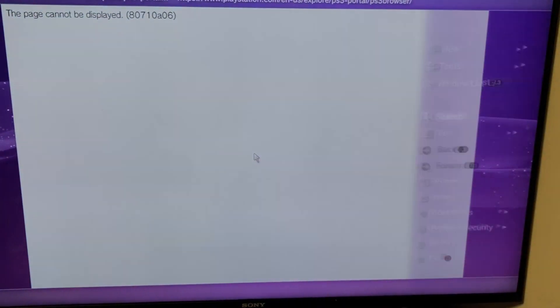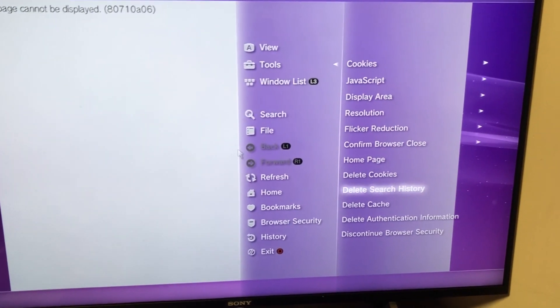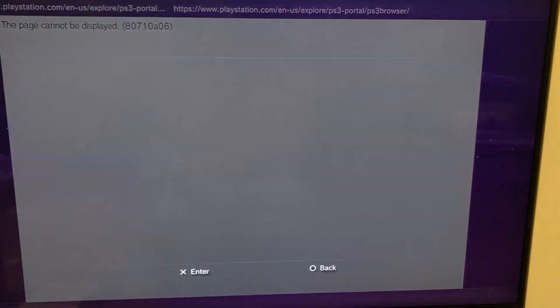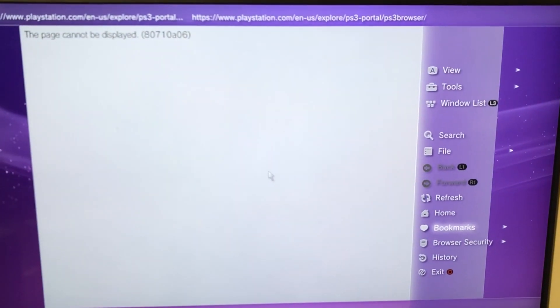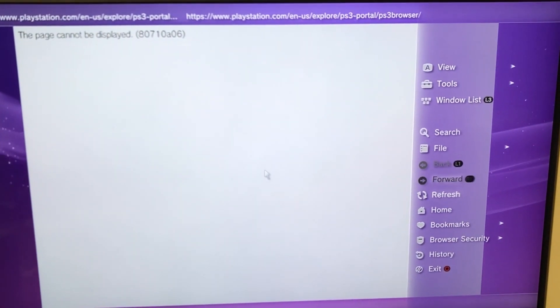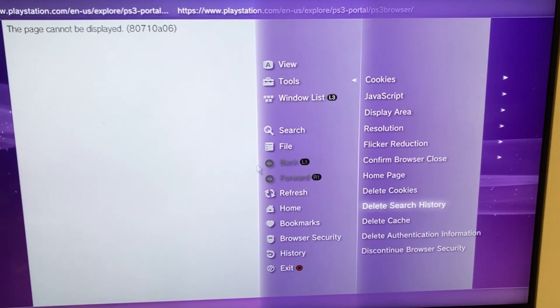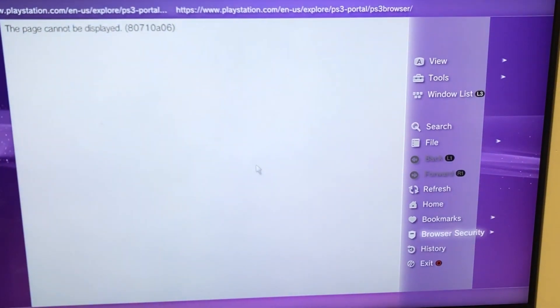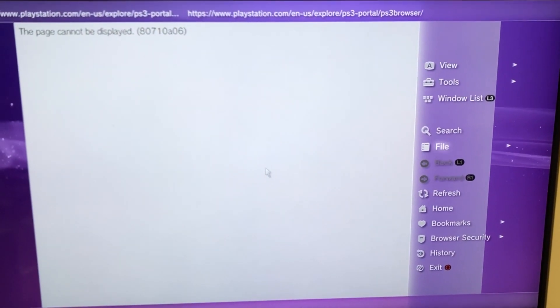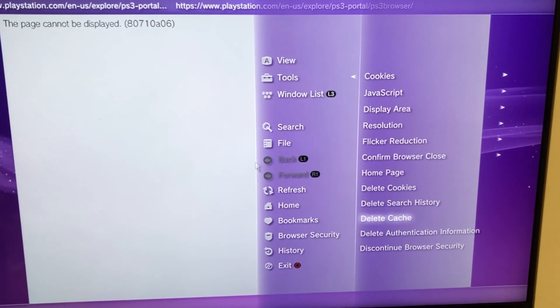Let's mod this thing. But first, you gotta go to your browser. Make sure you clear out your cookies, your search history, and all that jazz, because you want this to be as clean as a fresh PS3. Or you can just go to System Settings and do Restore System Defaults, which is under System Settings.